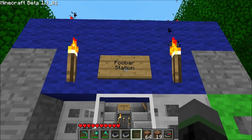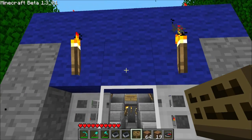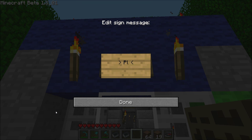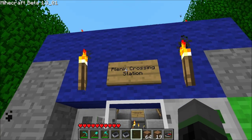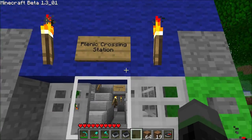The first thing is rename all the signs in the station, so it all actually reflects where we are. In the MC Edit template, I use FUBAR station to indicate the default, but I'm going to change this here to Plenic Crossing Station. I'm going to have to change this naming sign in all the other different locations, such as entrances or on the station platform itself.